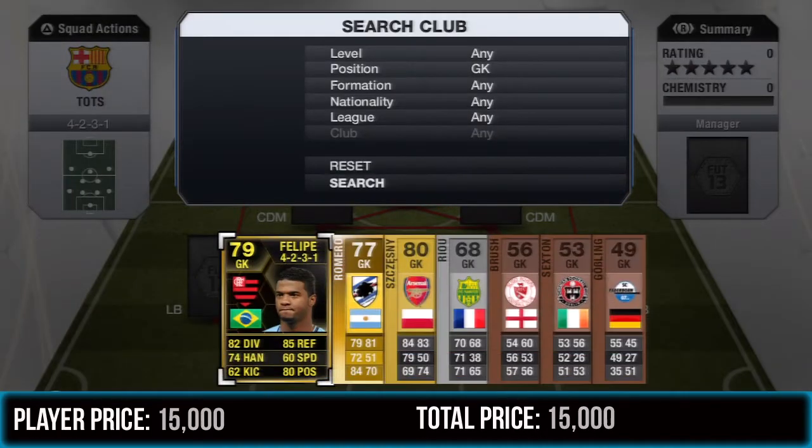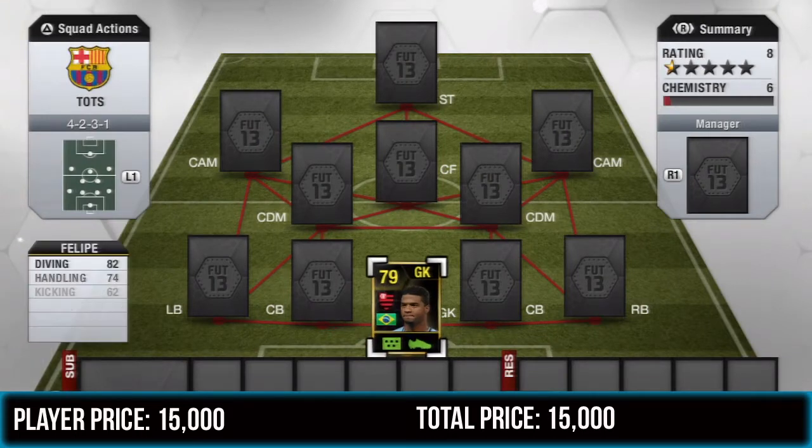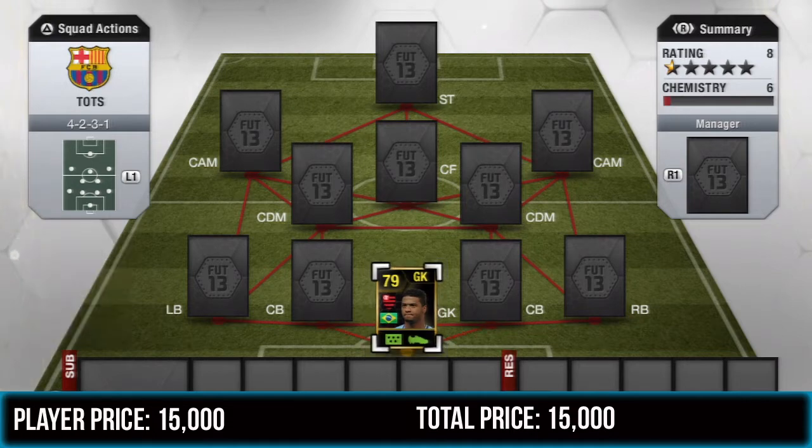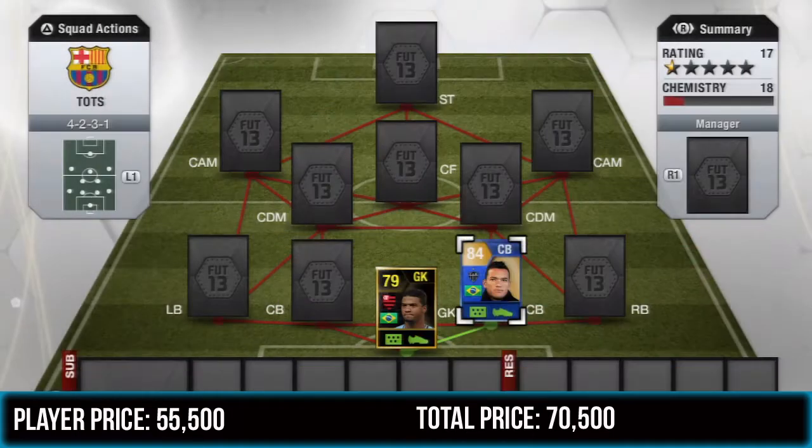On goal we're going to play Inform Felipe. Felipe is a pretty dodgy goalkeeper — he's got some good stats: 82 diving, 85 reach, flexing, and also 80 positioning are standout stats. But he had some really poor games for me, and also some really insane games, so he's a bit of a dodgy goalkeeper and I would not suggest you get him, to be totally honest.